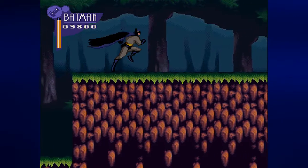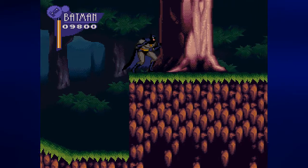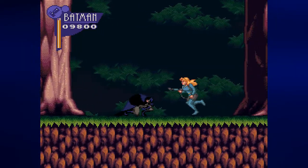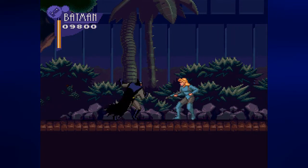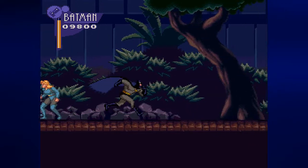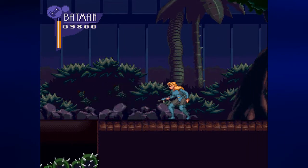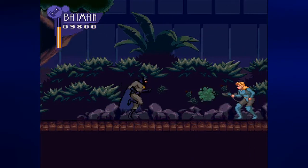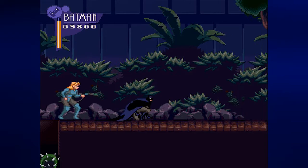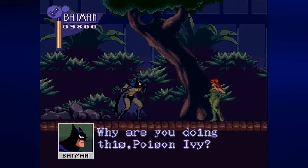From here we're jumping from platform to platform, avoiding the women with the stun sprays. There will be earthquakes — we can roll past these two women and get into the greenhouse. Be careful — if a trap door opens on you, be ready to jump to the right. She stops there because there is a trap door in front of her, and that'll give me a little bit of my life back.